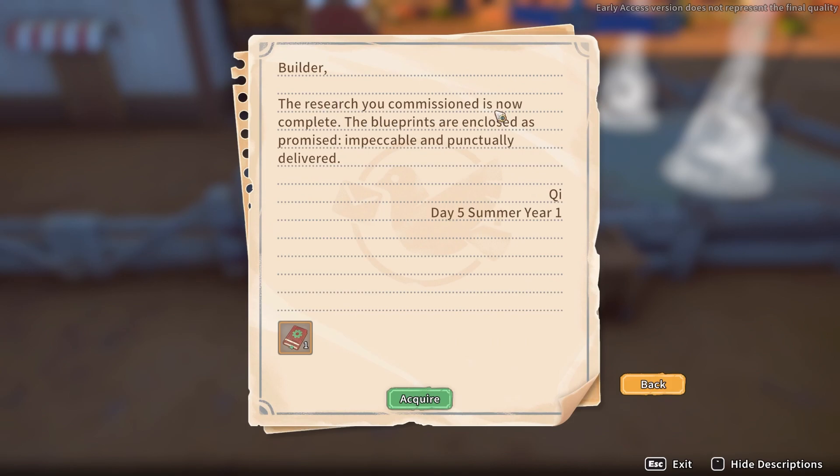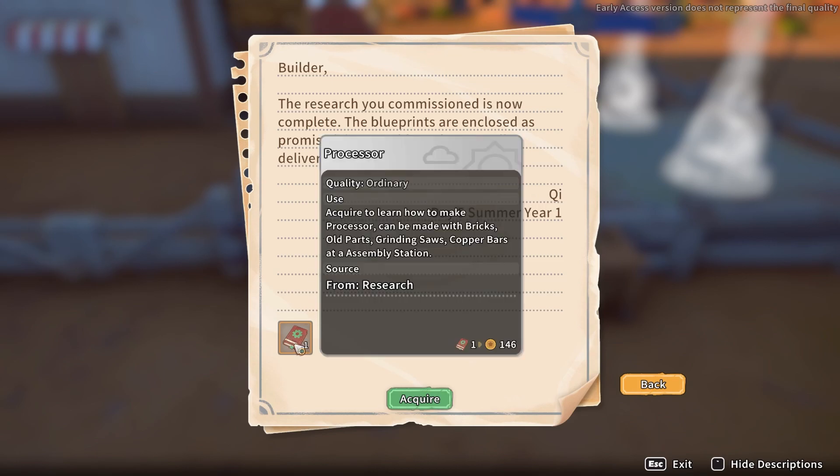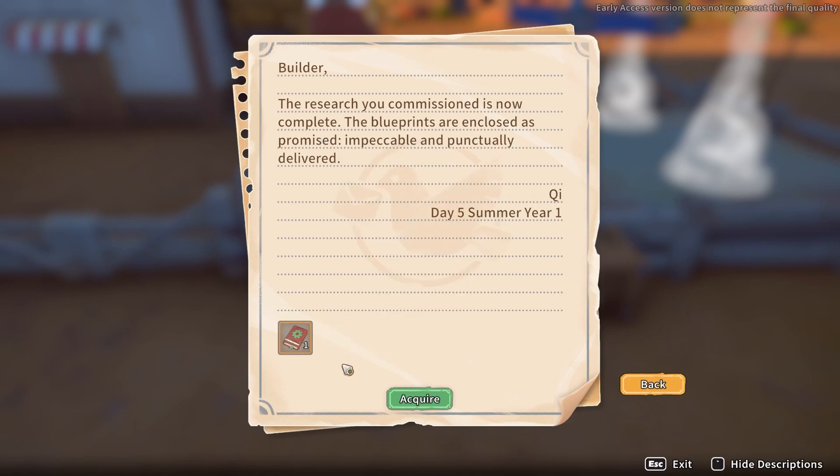Builder, the research you commissioned is now complete. The blueprints are enclosed as promised - impeccable and punctually delivered. Processor! Acquire to learn how to make a processor. It can be made with bricks, old parts, grinding saws, and copper bars at an assembly station.